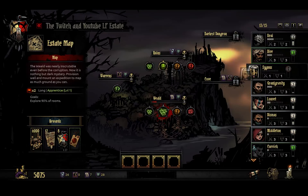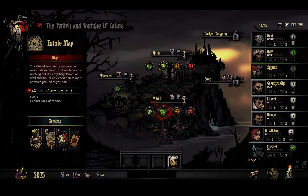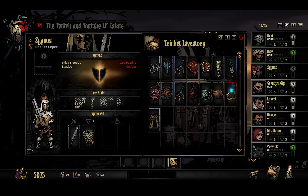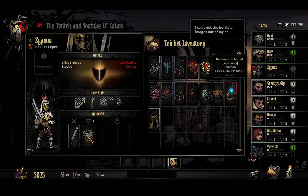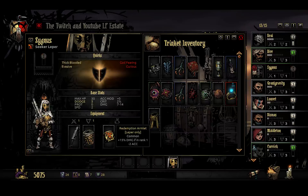We're going to take Cygnus. It's going to probably stress him out a little bit. He's curious, but he's thick blood. He's evasive. Is there anything else I could give him that is going to be awesome? Plus 15% damage if in first rank - yes, please. Leper only. Accuracy goes down, but that's not too big of a deal.